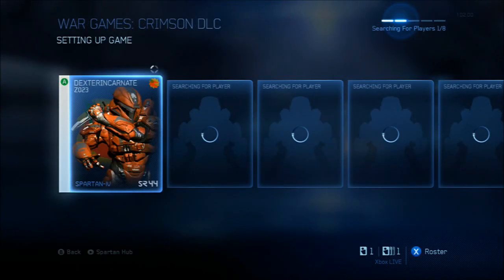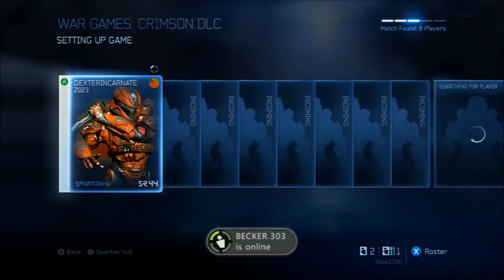I've already played one game on Harvest, which is one of the new maps. Anyone familiar with the books will know there's a planet in the human colonies called Harvest — that's actually where Halo Wars took place, the real-time strategy Halo game.